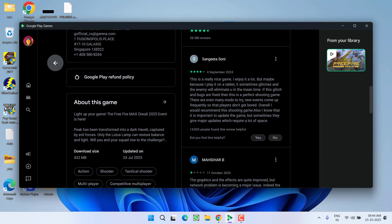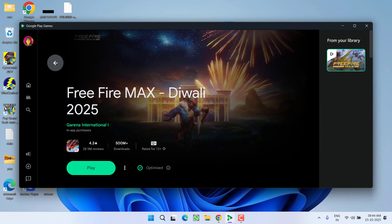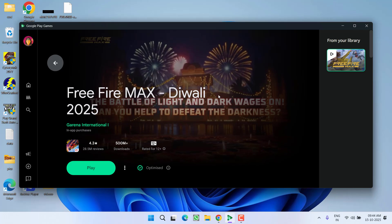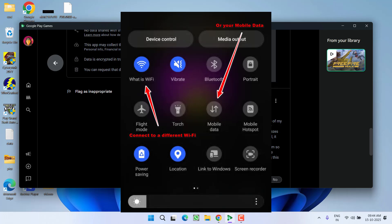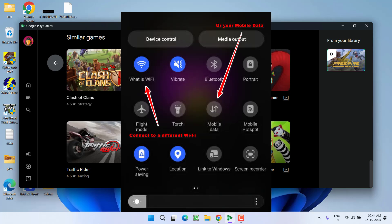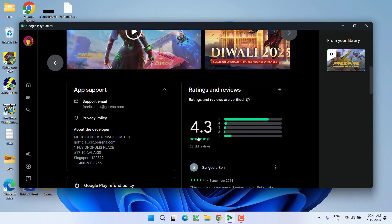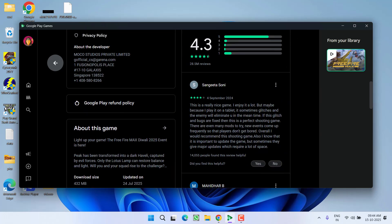Now if you are on a mobile phone, head over to the settings of the mobile data. Under the network settings, you will find the option to switch the network from 4G to 5G or 3G. Switch your network to 3G or 4G and then again switch back to 4G or 5G, whatever network you are currently using. Hopefully this will resolve the issue for you.